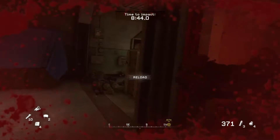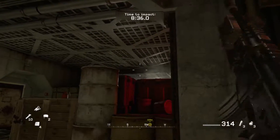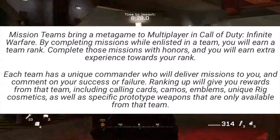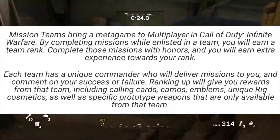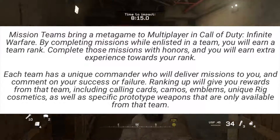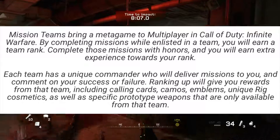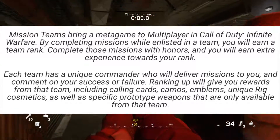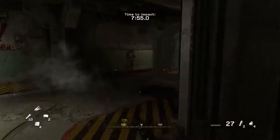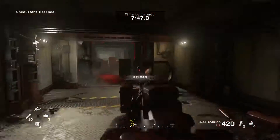There's also a brand new feature coming to the beta called Mission Teams — a metagame feature for multiplayer. By completing missions while enlisted in a team, you will earn a team rank. Complete those missions with honors and you earn extra experience toward your rank. Each team has a unique commander who delivers missions and comments on your success or failure. Ranking up gives you rewards including calling cards, camos, emblems, unique combat rig cosmetics — which are different uniforms and outfits for your rigs — and specific prototype weapons available through crafting, supply drops, or team rewards.